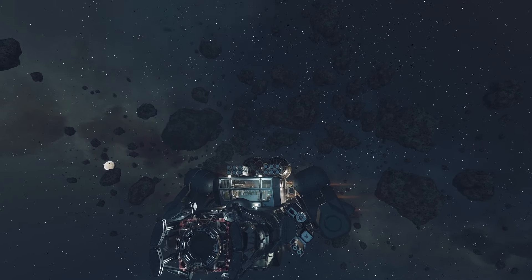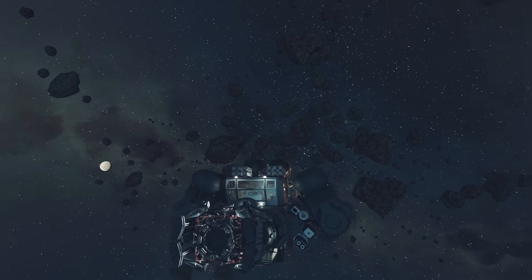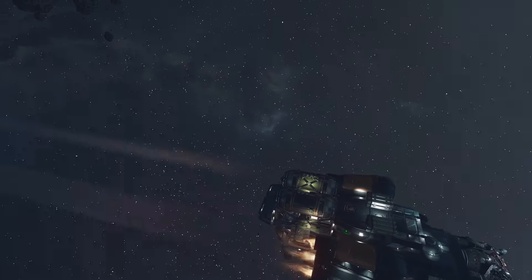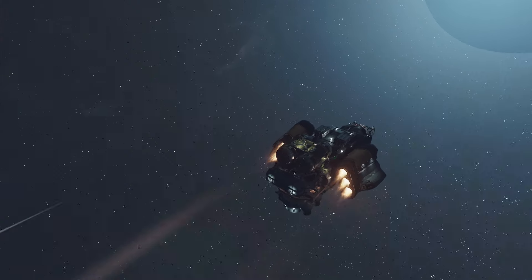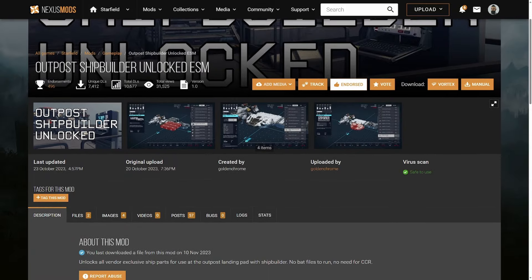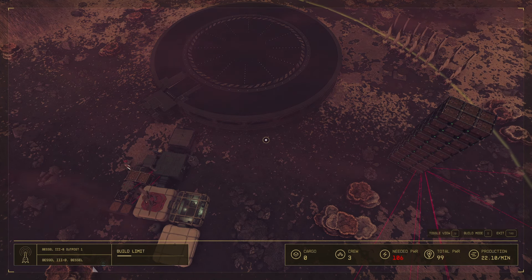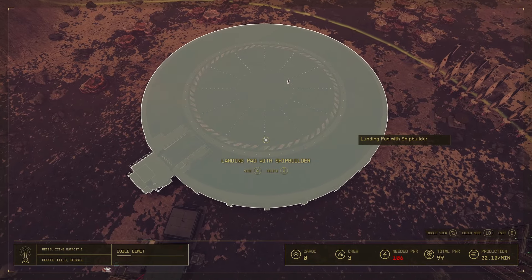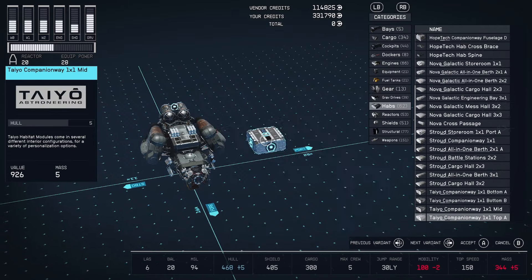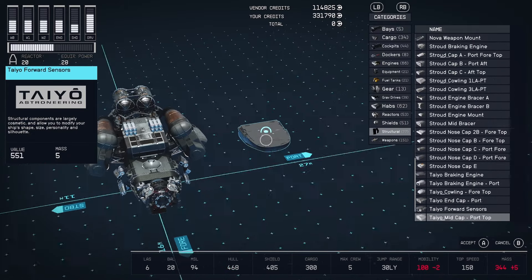Shipbuilding is probably my favorite thing about Starfield. There's something very attractive about designing a ship around your character's personality and traits. In the vanilla game, if you want to see all the parts of every ship in the game, you will have to go to all the different vendors, which can be tedious and annoying. The Outpost Shipbuilder Unlocked ESM mod created by GoldenChrome is exactly what I was looking for. With this mod installed, all you need to do is build a landing pad with the shipbuilder at your outpost and you will have access to all vendor-exclusive ship parts. I can't believe how much better this makes shipbuilding and how much more often I come to my outpost because of this mod.